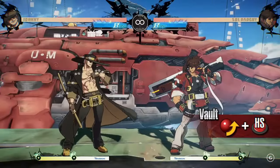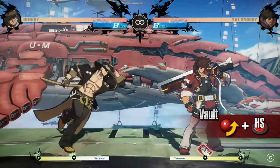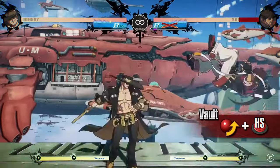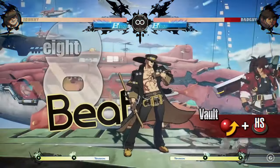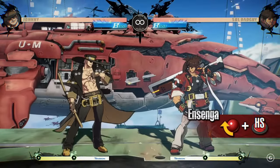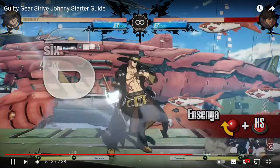Vault. A special movement technique allowing Johnny to vault a distance forward. Inputting heavy slash during the movement performs Deal mid-air. Using Vault after an attack can get you in closer to the opponent, while following up into Deal mid-air can be useful during combos. It can also be used to attack while avoiding low-profile moves, and works well as a way to bait a throw attempt.